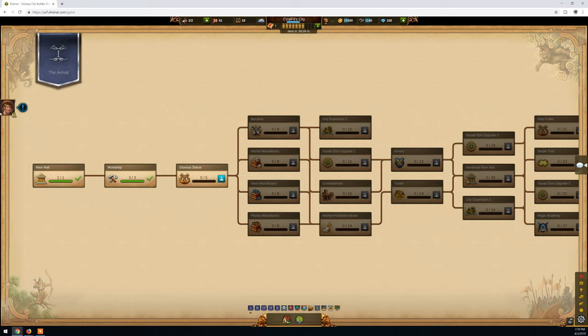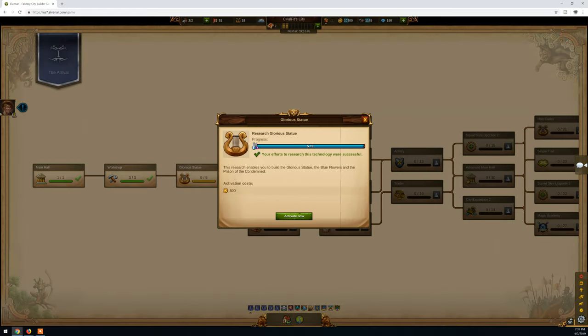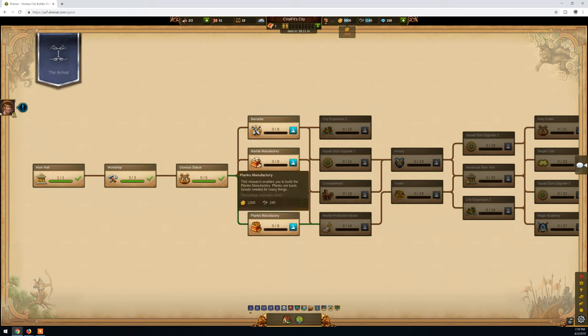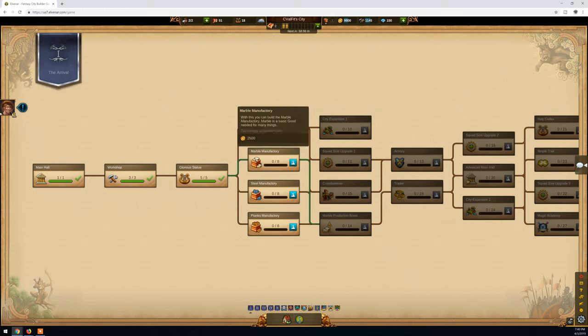So right now what we have to do is consume all these knowledge points. I already consumed three of them for the workshop, and now I'm going to consume another five of them on researching the glorious statue. Activates - perfect. And right now we need to choose if you want to go to war or if you want to go to economy and build up from there.